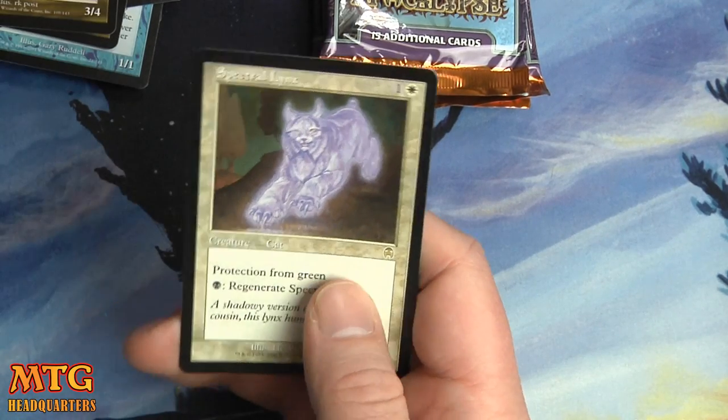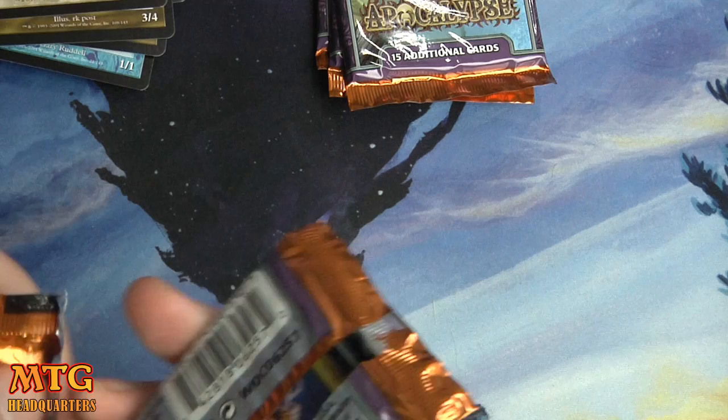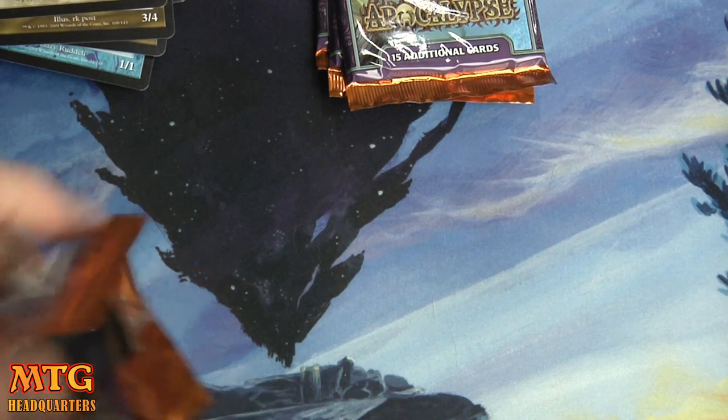Dragon Arch, Squeeze Revenge, and Spectral Links — two, one and a white, protection from green. Pay black to regenerate it. Seems like that would be a real pain in the butt at times.